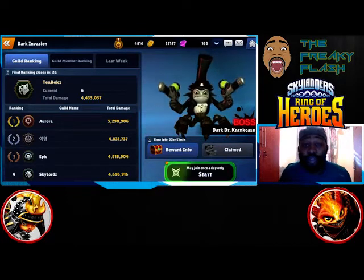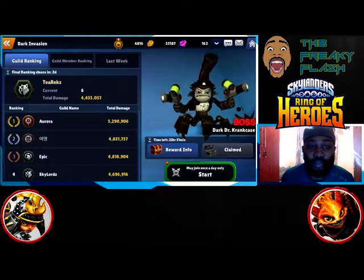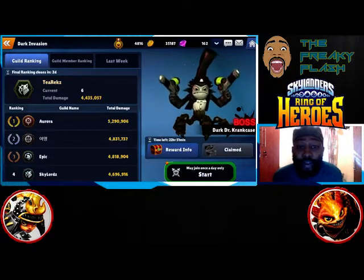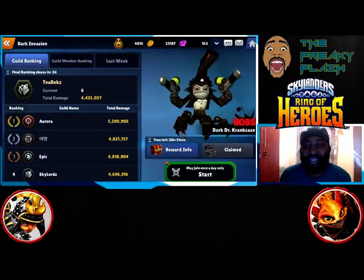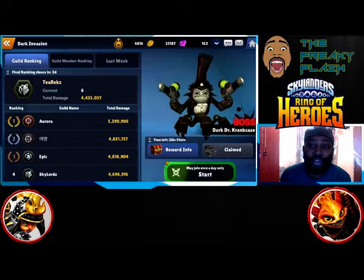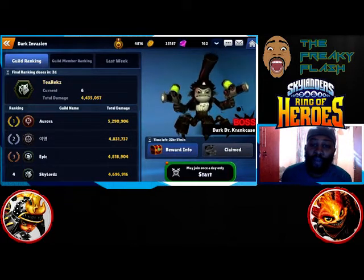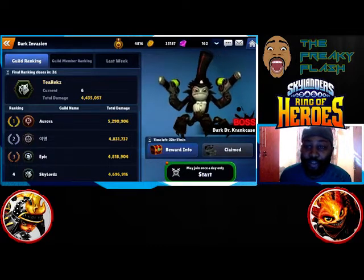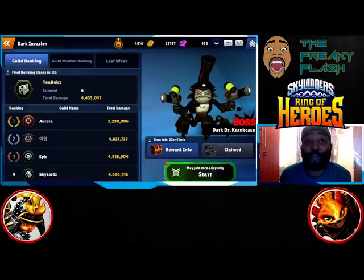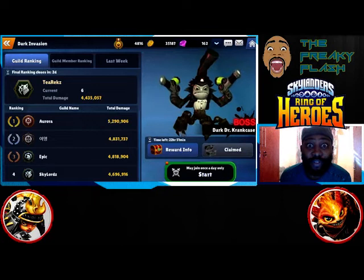Welcome to my channel, this is The Freaky Flash, and today we're doing Guild Invasion. Today's boss is called Dark Dr. Crankcase. It's not really that difficult of a boss but it is a little bit tricky, especially since he's a tech element, and so our favorite fire and magic Skylanders are weak against him. My in-game name is Pyromancer so I do a lot of fire units.